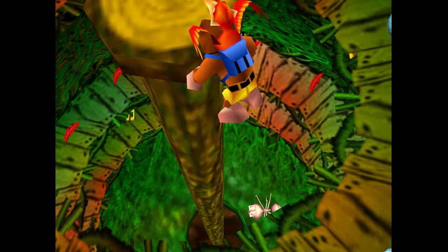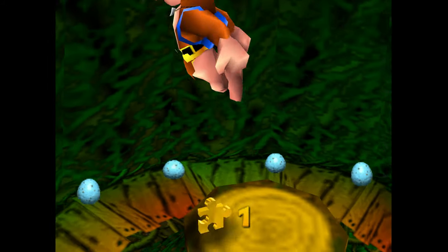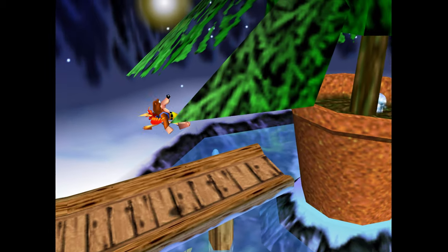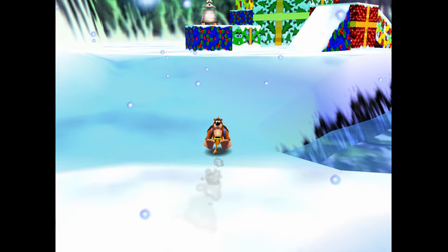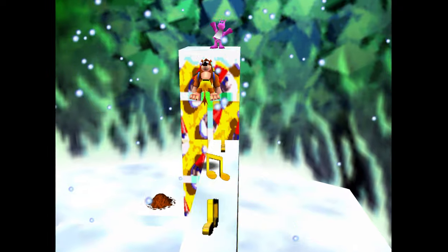On top of this little platform here is our first jiggy. I can sometimes do that jump and sometimes I can't - I don't really know what it is about jumping up from the trunk of the tree. If you're having trouble with it, just jump over to one of the platforms that's kind of circling around the inside of that tree and jump the gap to the center. I seem to have been able to get it that time, but I don't really know what I do different - anyway, moving on.